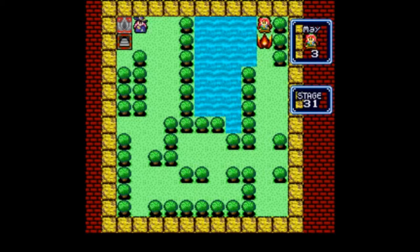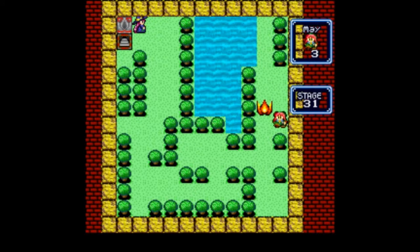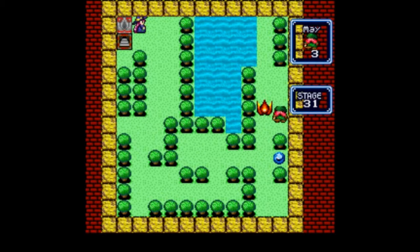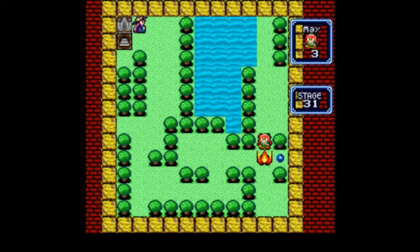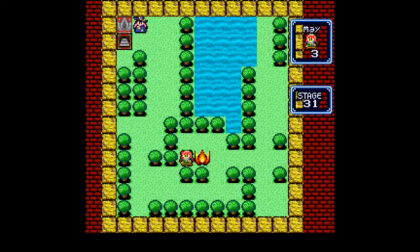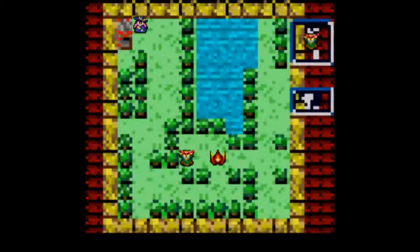Sounds like something you'd hear from the attract mode of — what was that game called? Gauntlet. 'Save keys to open doors.' Oh God, I think I just dated myself, didn't I? Probably don't need to do that, but — push this here. This is not actually quite the end of the thing. I don't know why she's here when there are one or two more levels in the block. And I screwed up — this is what happens when you let yourself get distracted.